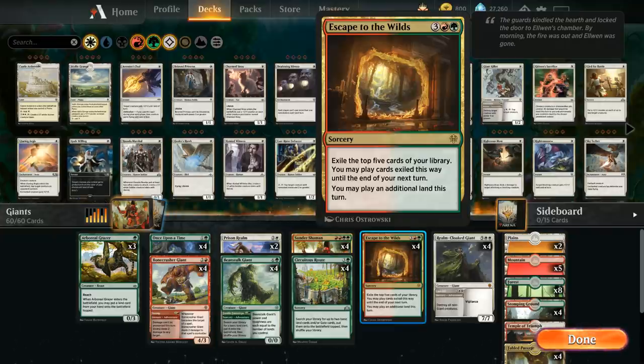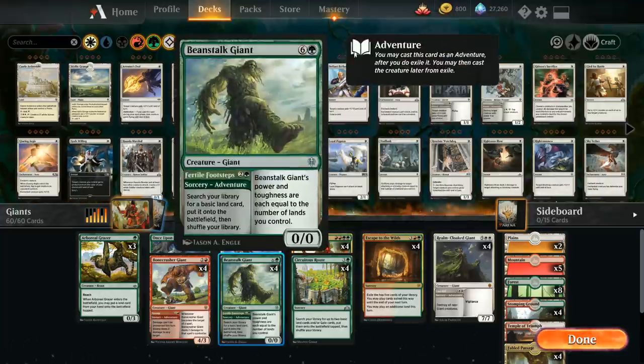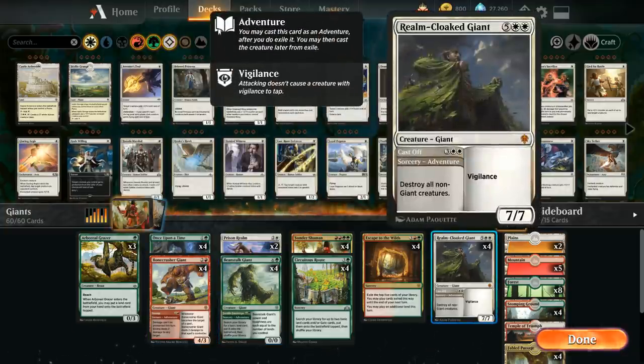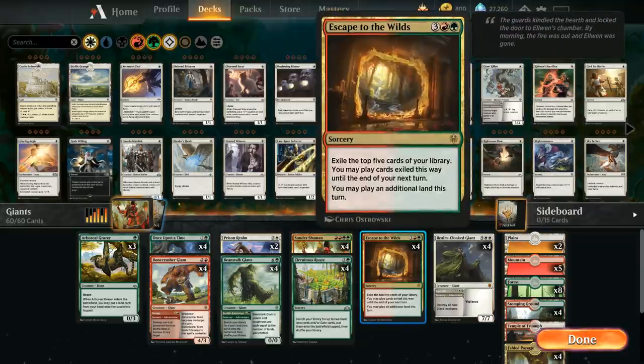Even if we exile three lands with Escape to the Wilds, we can still play all of them by playing two in the turn we play Escape and then one more the following turn. We usually don't want to play it when we have exactly five mana — we want to wait until we have a couple extra lands so we can get maximum value and cast every single card we exile. Part of what makes that possible is that we have so many Adventure creatures — a card like Beanstalk Giant costs seven mana as a creature, but if we reveal it with Escape to the Wilds we can cast the Adventure for three mana (effectively two since the land comes in untapped), and at a later point cast the creature half without it going away. Escape is often just five mana to draw five cards and play additional lands, which is a great card.